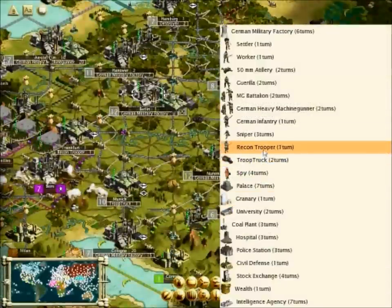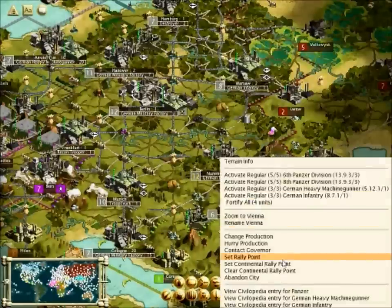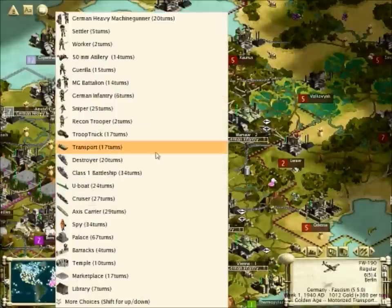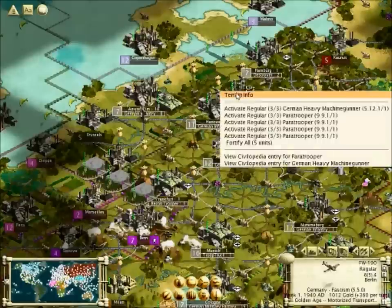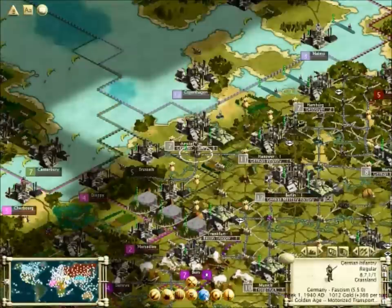Let's build some German infantry so we can just get some of it. It's really cheap. Even this city, even though it's in resistance, can probably build in six turns - which is pretty good for a city that's like trying to kill everyone. Let's just keep sending in our troops and throwing our bodies at them. That seems to be working pretty well. Victory for the German army.